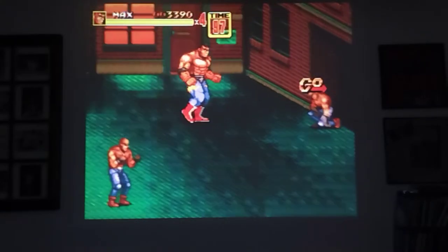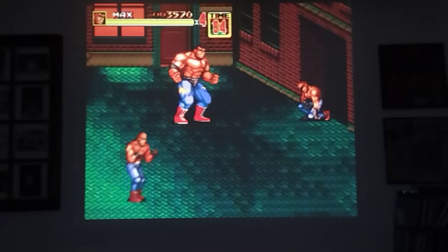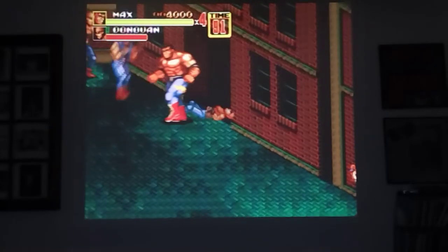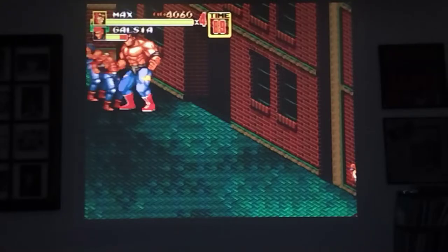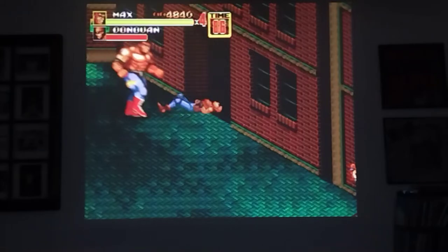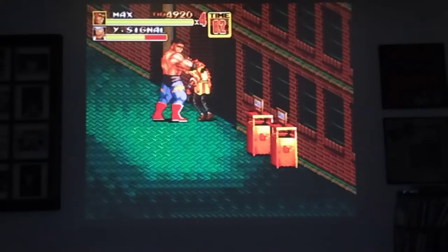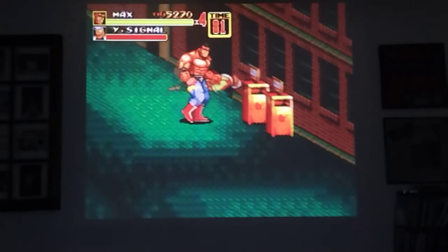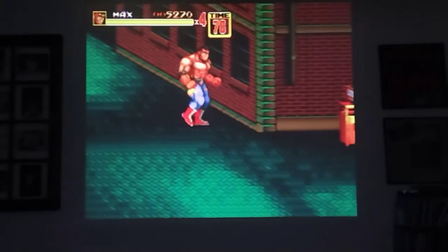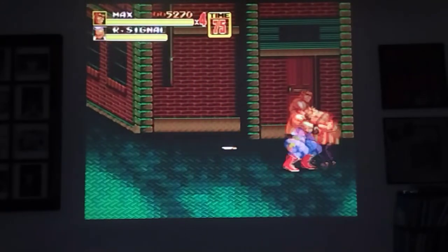There are two air maneuvers you can pull off. There's the elbow drop, which is done by holding down when you jump and attack. There's a bunch of things you can do with Max — he is a versatile character. Headcrush is my favorite. Maybe it's because I'm a little sick, but I like the idea that he just grabs somebody's head and crushes them.